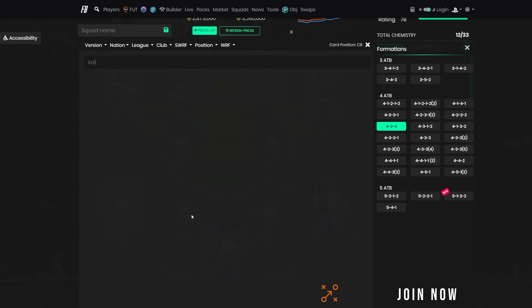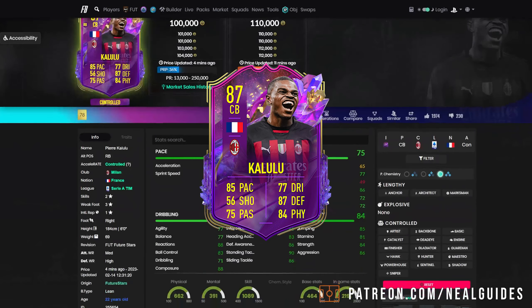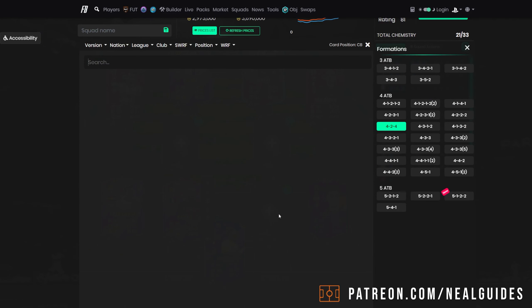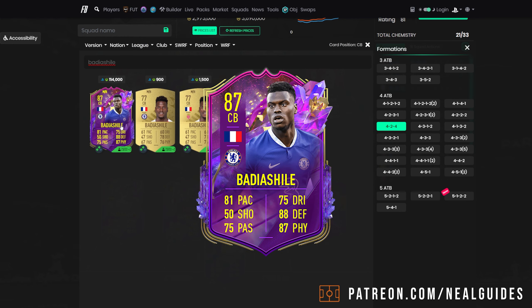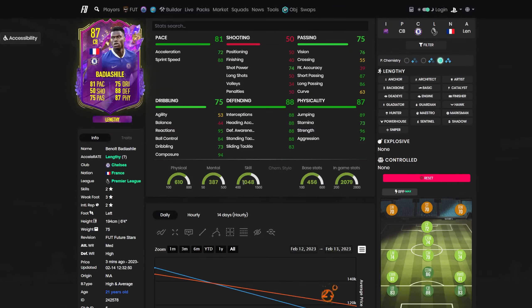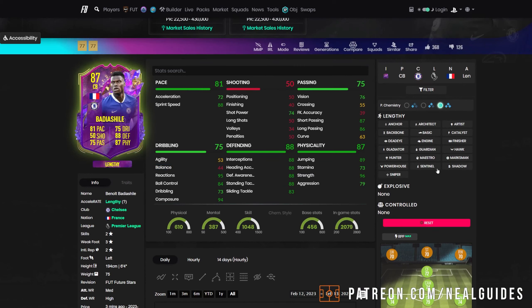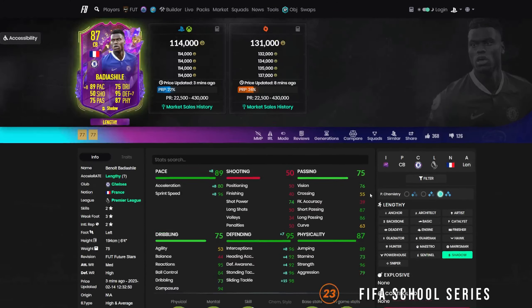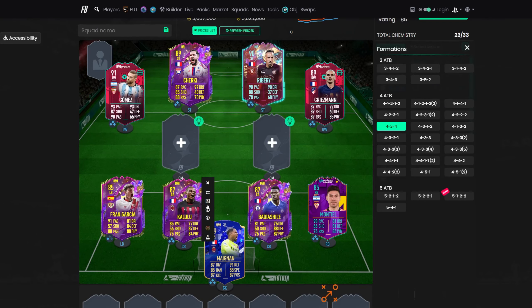For the two centre-backs we've got two new cards. Kalulu is a very, very good card — medium/high, six foot with a shadow, 90 defence awareness, top-tier card. He's got the short passing, good agility and balance, which is still very important for a centre-back. Arguably one of the best centre-backs, or at least top 20 in the game in my opinion. Next to him we have Badiashile — I apologize if I mispronounce his name. People have been hyping him up. He does lack the agility and balance, but I think next to someone like Kalulu he'd get away with it. You can always swap in a Cordoba. He's got 96 pace.